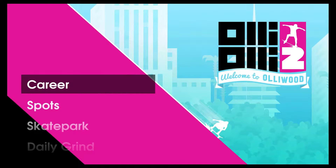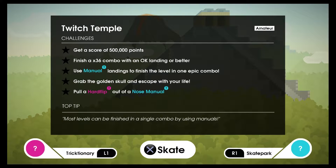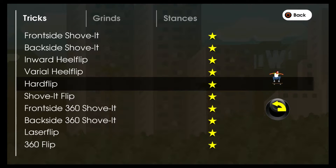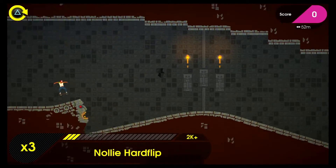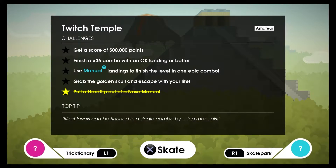Alright then ladies and gents, we're on another challenge list video. To start off we'll do the hard flip out of our nose manual. To do this you'll need to hold right and do a quarter circle up on the analog stick. I've done this challenge at the start of the level just to get it out of the way so we can focus on all the other challenges in one long run.